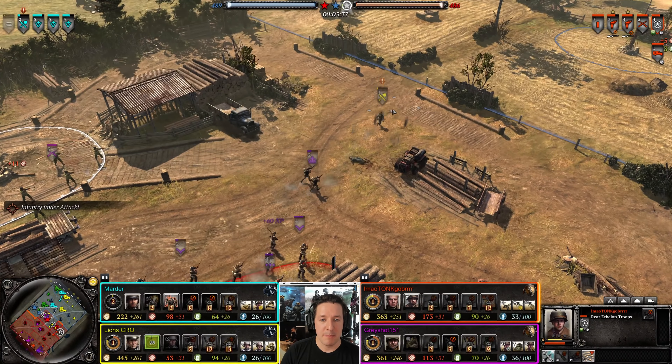Infantry section counterattacking — great teamwork. But now we have Obersoldaten pushing in. American forces are buying cover trying to deal with the Obersoldaten, but it's a lot for them to deal with. A grenade on the howitzer fails. The Obersoldaten is pushed back — American infantry with BARs, I think that was like three BARs right there, are holding the line pretty firm. Kill the stern pioneer squad — another great pick. Howitzer still trying to return fire, but the American infantry can't hold on much longer. He will retreat, but there is a retreat point nearby.